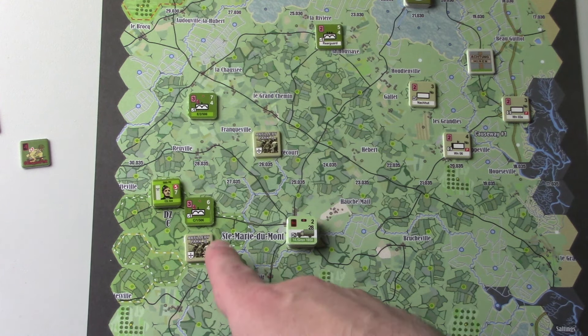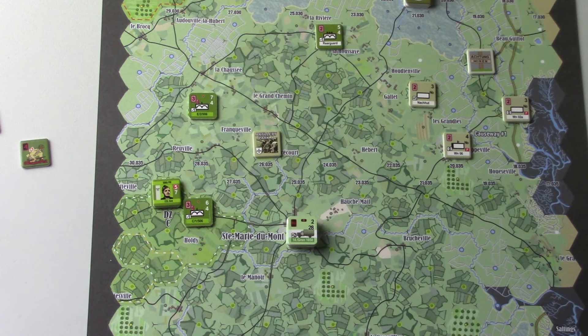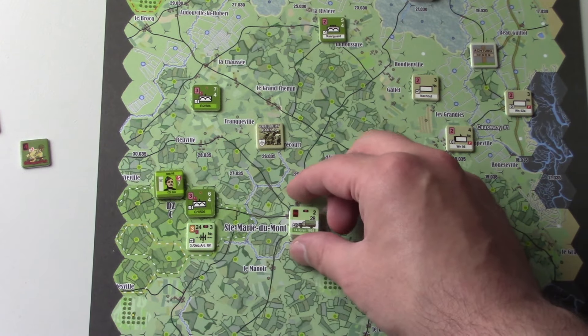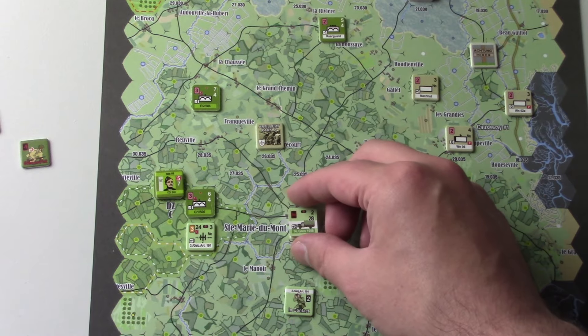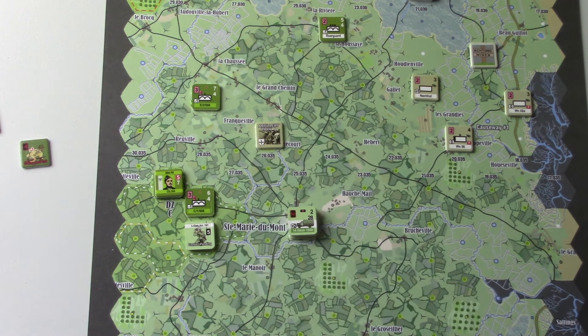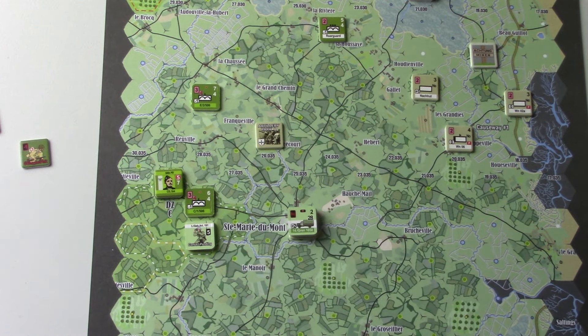We're going to activate three units. First one: we're going to fire at this artillery park here, which means that artillery park B automatically disbands. We've spent our one command point to do a fire action, and this is a village hex which is minus one, the artillery piece is plus one, so basically we're going to be rolling a straight three if we do a fire action. Or we can try and pass a bravery check and do an assault — I think that's what we'll do.